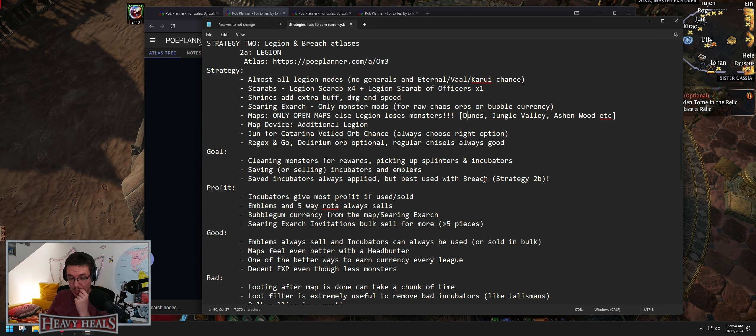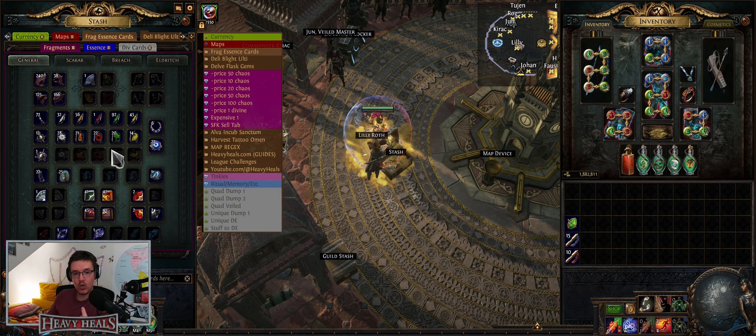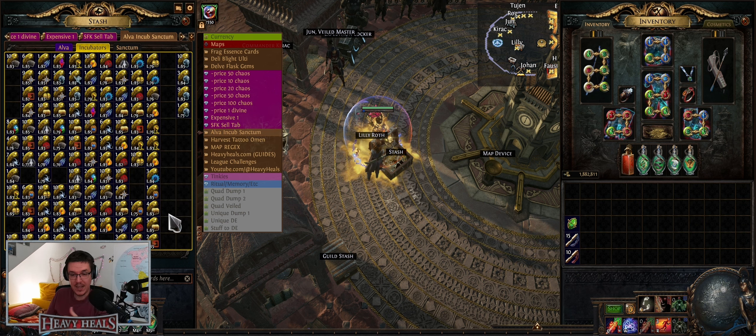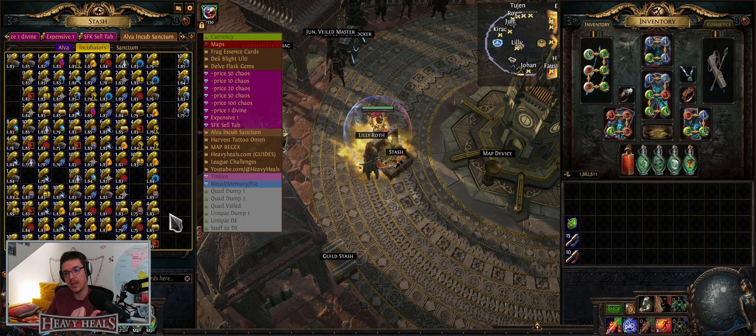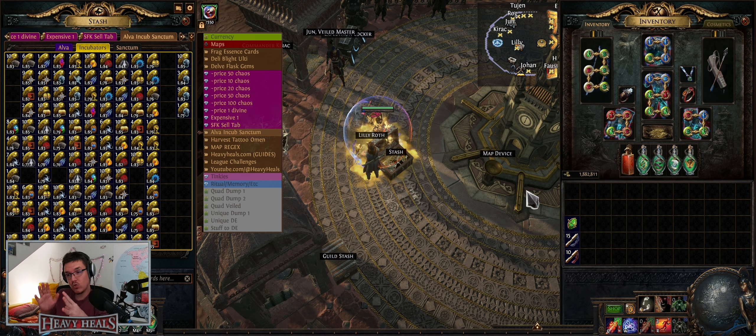The only nodes I do not recommend are the generals — they waste time for eight splinters with a possible chance to turn into an emblem. It's a waste of time. If you encounter Vox, that's like 20 extra seconds with his immunity mechanic — a complete waste of time. Otherwise Jun and Katarina for veiled orb are fine. Regex and go. Delirium orb is optional. Regular chisels always good.